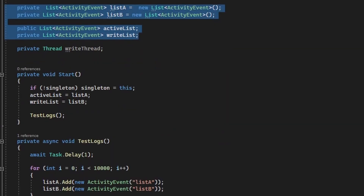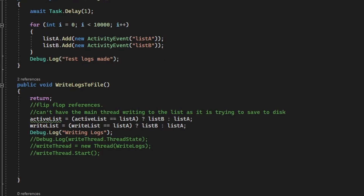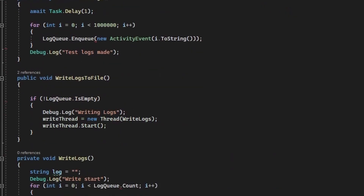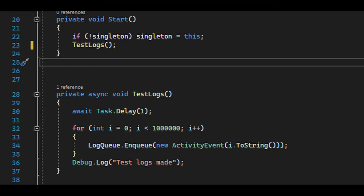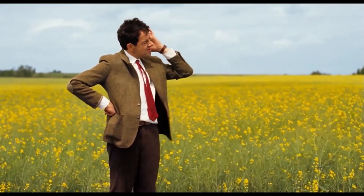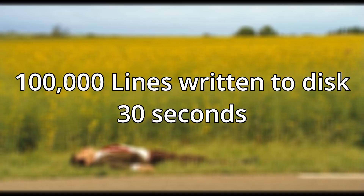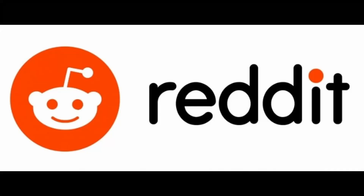Originally I had two separate lists for logs. One list would receive log events from Noya, and the other would be the one to write to disk. Every 30 seconds these two lists would flip-flop — the active would become the writing list and the passive would become the new active. It worked, but it worked really poorly. I generated one million test events for each list and waited to see how long it would take to write to disk. The logger managed to write about 100,000 lines to the log file in about 30 seconds. That's not good. So I did what any smart person would do — I went to Reddit.